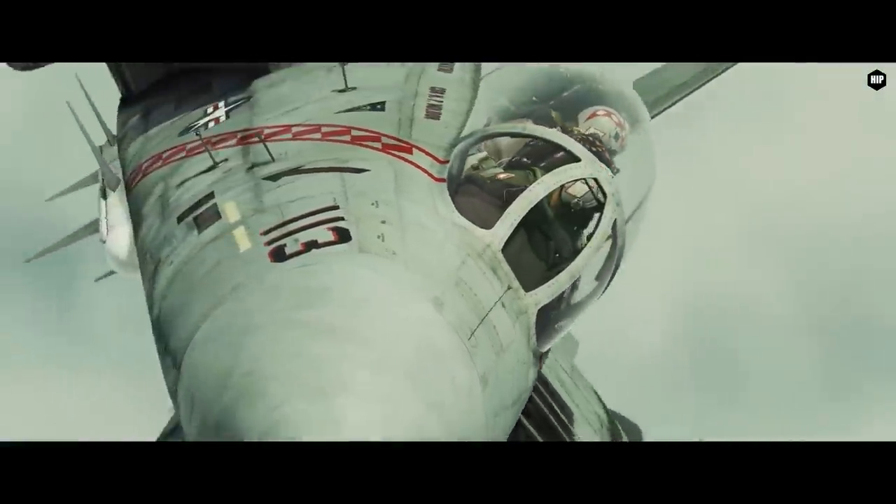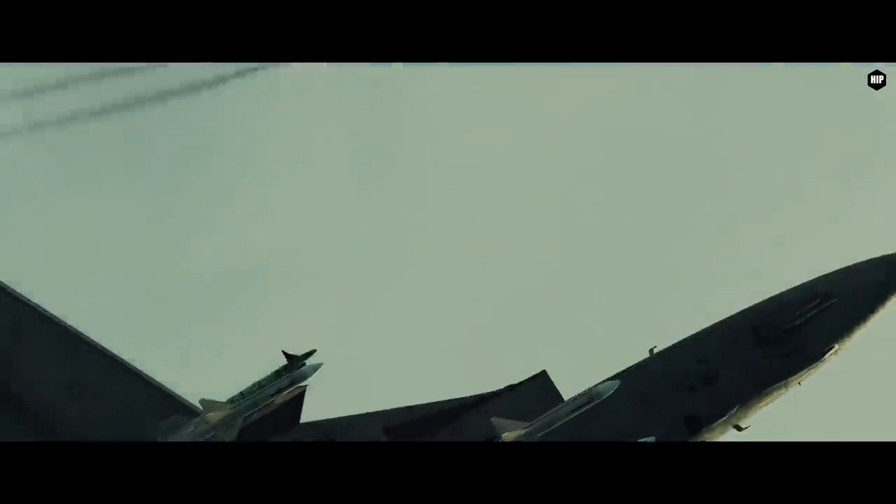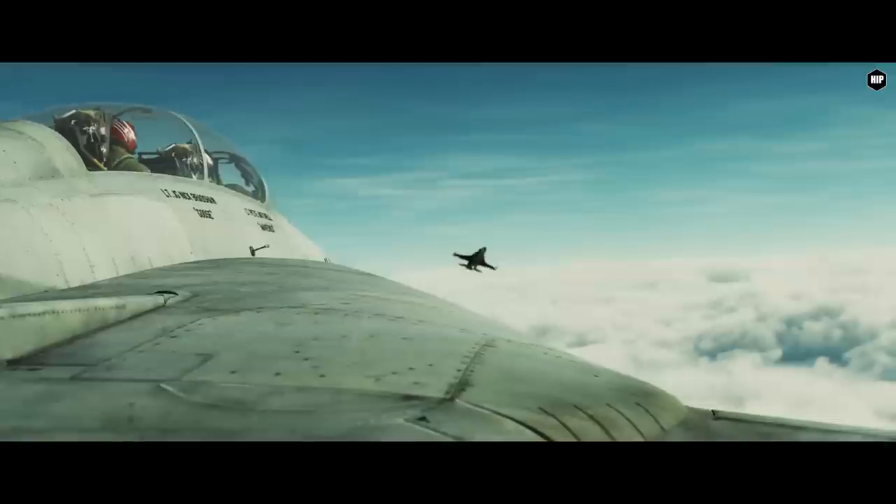The Tomcat received wheel chocks. By default they will be on for cold start, so remember to ask the ground chief to remove them before trying to taxi.